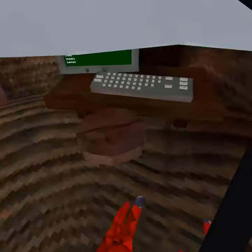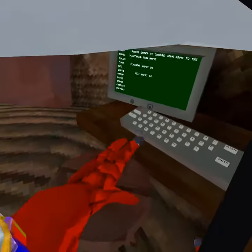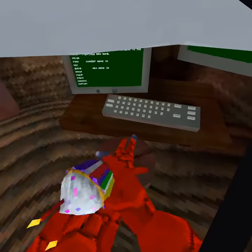Today I'm going to be showing you guys how to get out of the map in Florist, and this only works on April Fools. First, what you're going to want to do is go to your computer and keep changing your name to random numbers until your hand is this size. You can compare it with the stool — it should be this size.